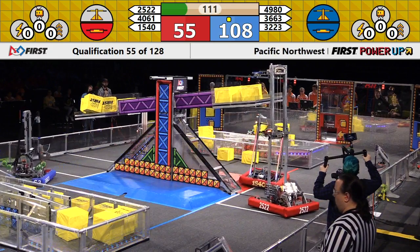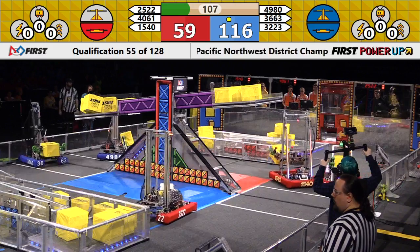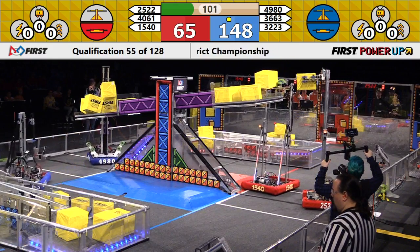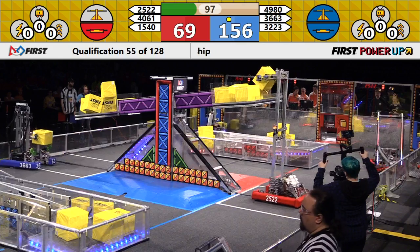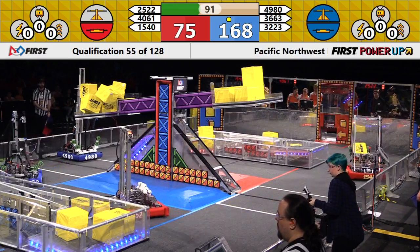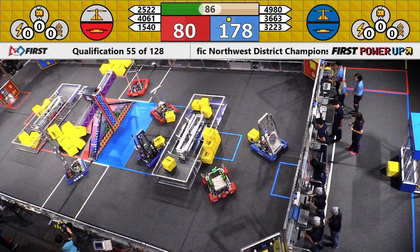32-23. Doing the exchange. Solid work by the Blue Alliance. No exchange work on the red. Each alliance respectively controlling their switch. Chickens.